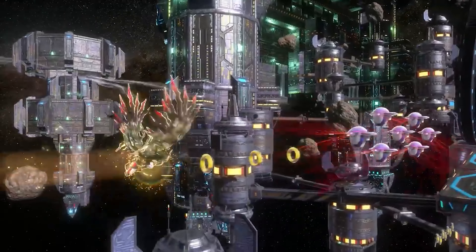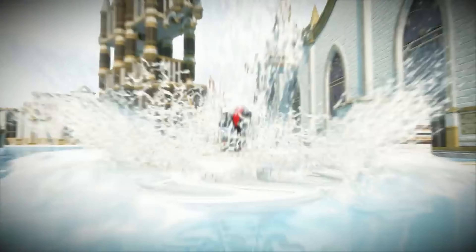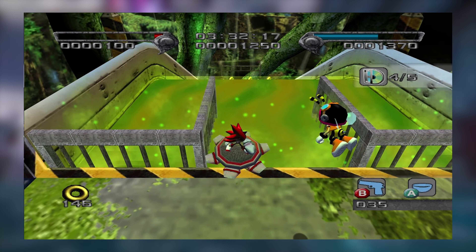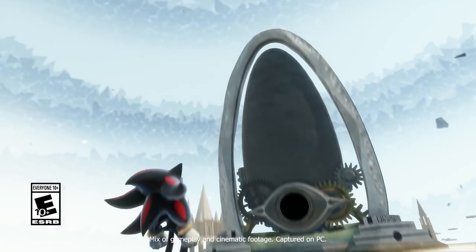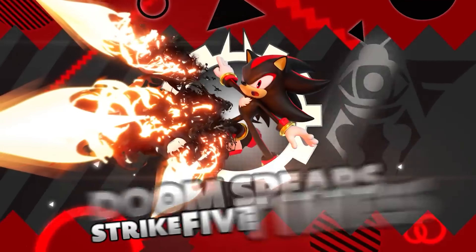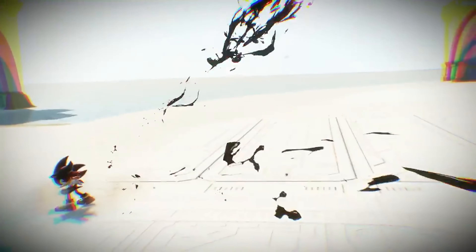Right off the bat, just getting to see the Doom Powers in action is great. It's like they looked at games like Shadow the Hedgehog and '06 with all the vehicles — like that little circular disc thing Shadow would ride over the toxic waste in the Prison Island level, and all these different types of vehicles that could hover over water and fly through the air — and basically moved away from that. I think this just solidifies even more that Shadow is the ultimate life form. If he is the ultimate life form, why would he need vehicles? It makes way more sense to me.